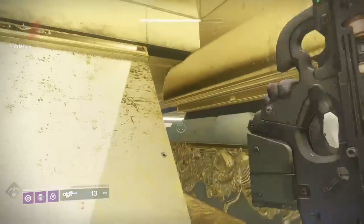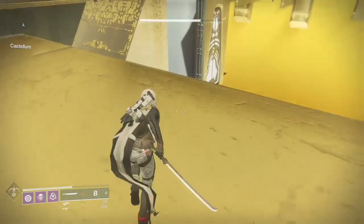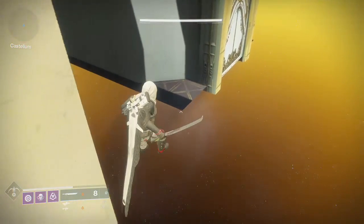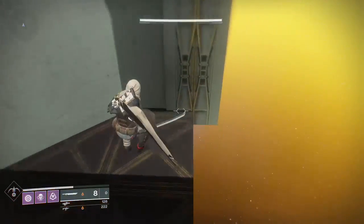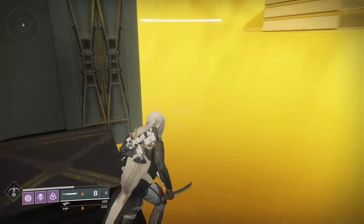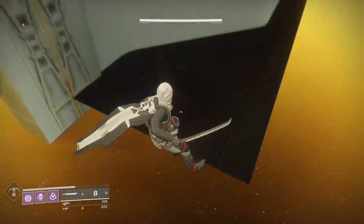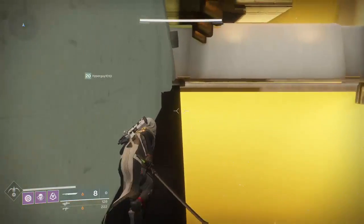Jumping up here and then you go through this little area. Now once you're here, you don't have to get your sword out, but you hop all the way over to here and you land on this little ledge. Now what you're going to do is run all the way around this side and run all the way along this little path here.